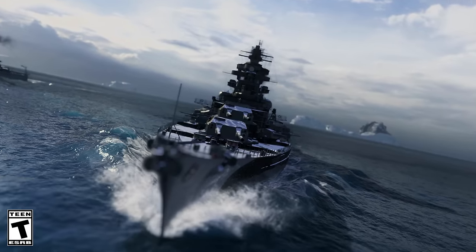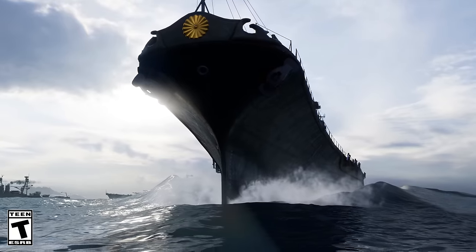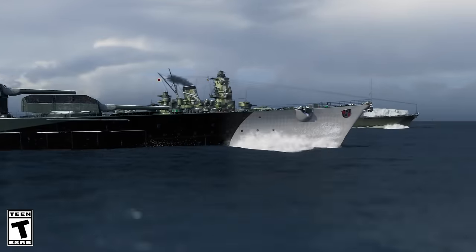First, there were cannons. And the cannons were the Sea Gods' weapons. The ship was larger. The armor, thicker. The guns, more massive. It seemed that dreadnoughts would rule the roost out at sea.